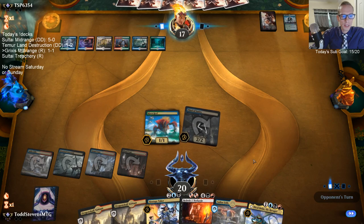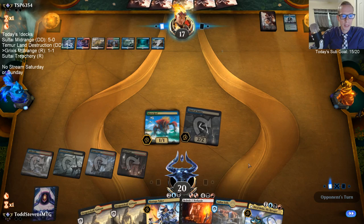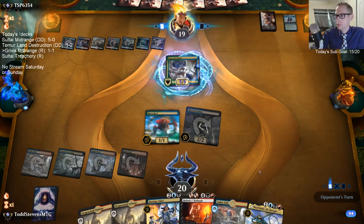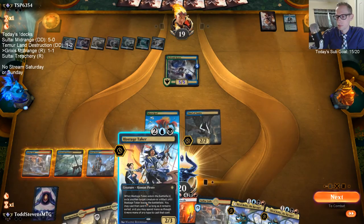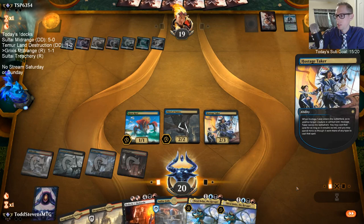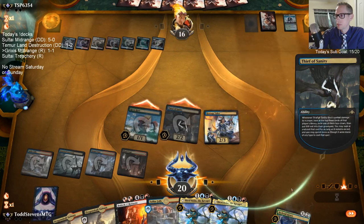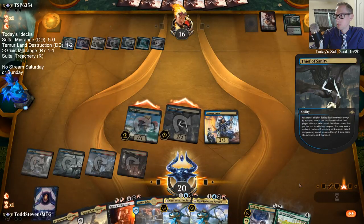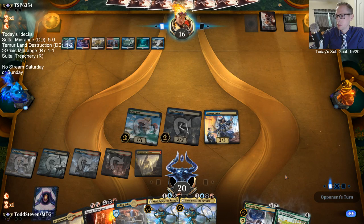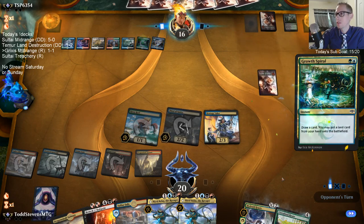The pirate Hostage Taker does the yoinking. We are looking for their Nexuses with Thief of Sanity — that would be nice. We are also thinning their deck so they find their own Nexus faster though.